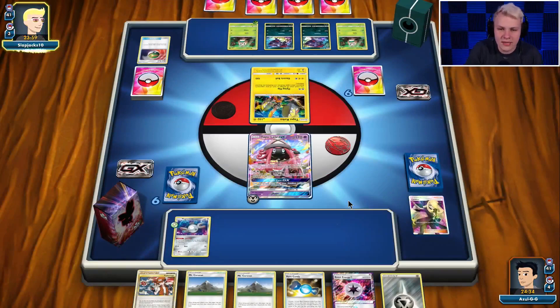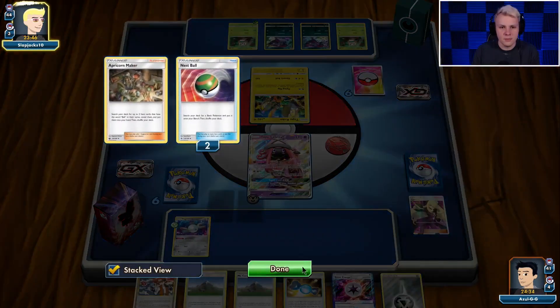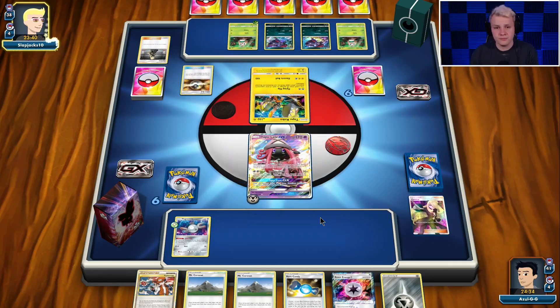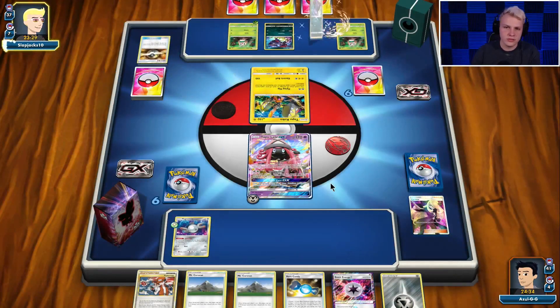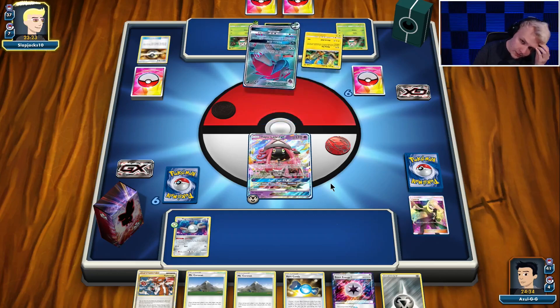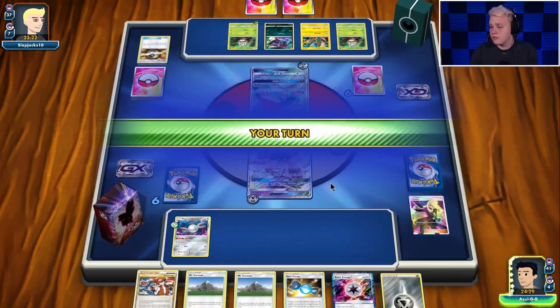Nothing going on here — we're back into topdeck mode. As long as we topdeck, we're not going to be in a horrible position, but it's actually not looking great right now. We're definitely going to need a little help on this one. What do you get rid of there? Guzma, I think. Played Apricorn, played Cynthia, Ultra Ball away at Guzma, got rid of his Arua — interesting. But you're probably trying to set up a third Rowlet in this game anyways. It must be pretty good then — if he's got like DCE Cynthia or something, makes sense not to trade.